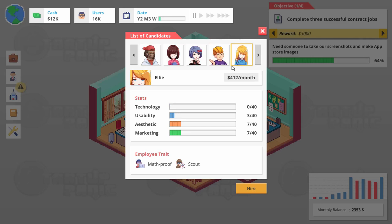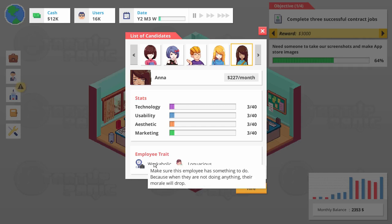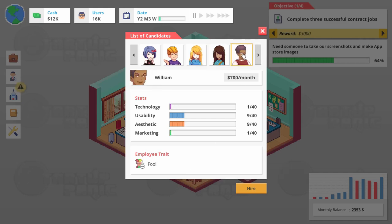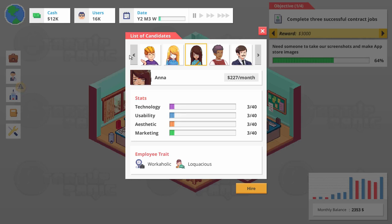Ellie — math proof. No, we don't need two math proof people. Workaholic — because they are not doing anything their morale will drop, but I can keep them busy. And Anna's actually — whoa, there's a bigger probability. The fact that they have kidnapping in this game is rather interesting. Okay, I'm looking at you, Anna. Who's the other guy? Brody. You know what, I might go with Brody because of the potential to specialize him in aesthetics, because our other gal is going to be good at usability. We can get a specialist here for art, and then get a tech person.